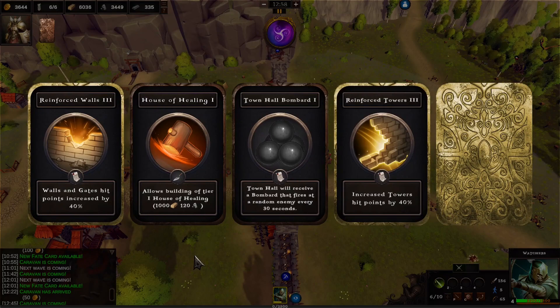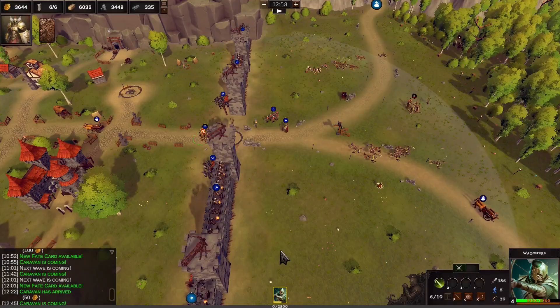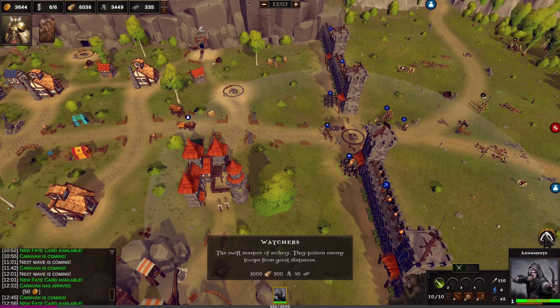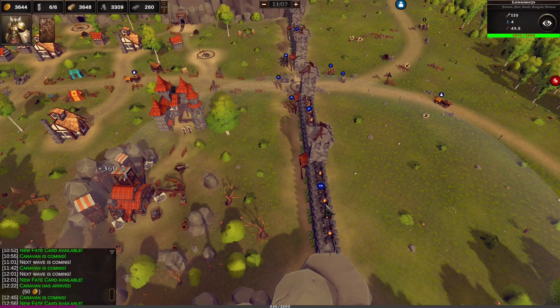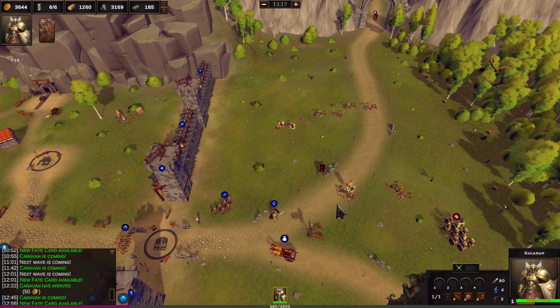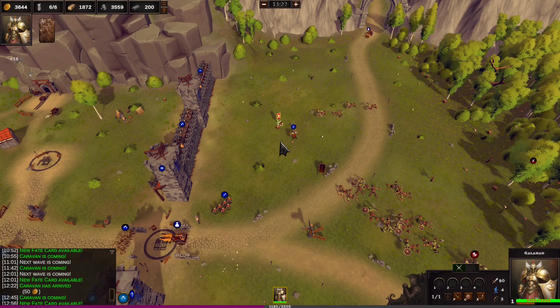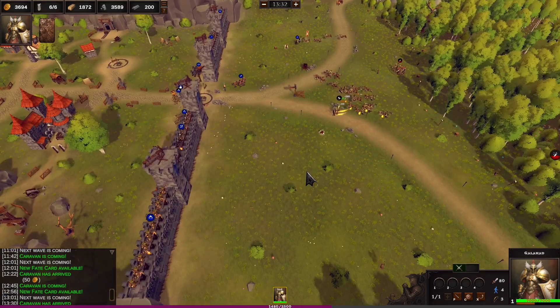I also need to upgrade that as well - yeah I knew it was something I hadn't upgraded. Let's go with the reinforced towers - get those to tank up some more damage. That's great. And then we'll get watchers upgraded with long shots. We're hurting on the wood now, but that's fine. Let's come this way and grab up a bunch of these bonuses. Kind of kite these guys around as well.